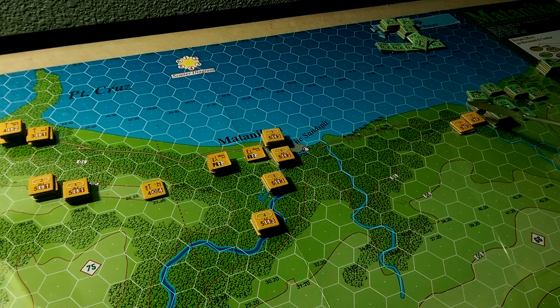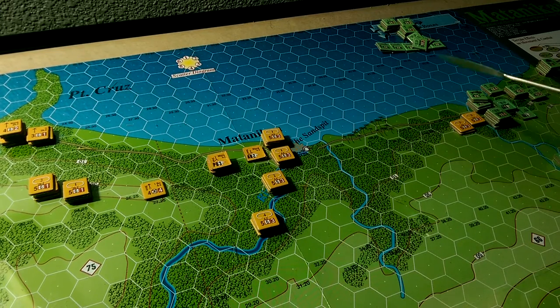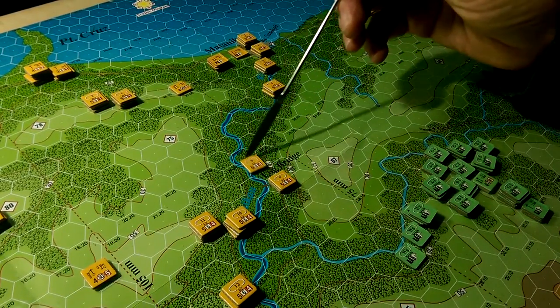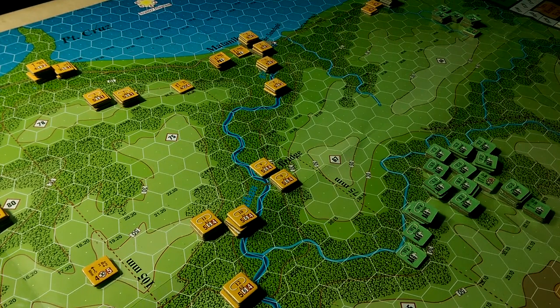Historically, that delaying company was cut off, attacked into the rear of the Marines, and wiped out. Further down along the Manikara River there's a bridge called the Log Bridge, which I think historically was called the Nippon Bridge — I believe it's the only other major bridge on this map.